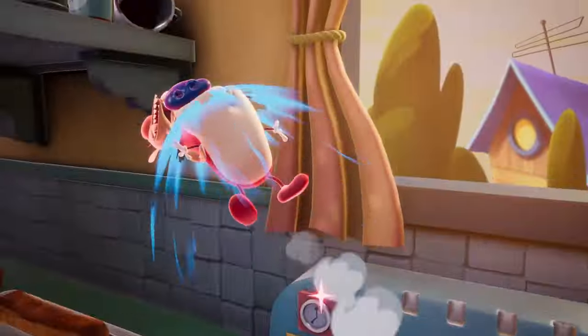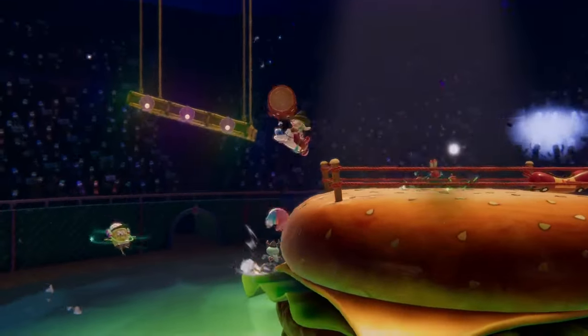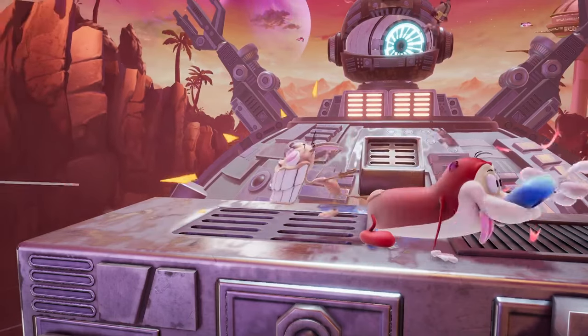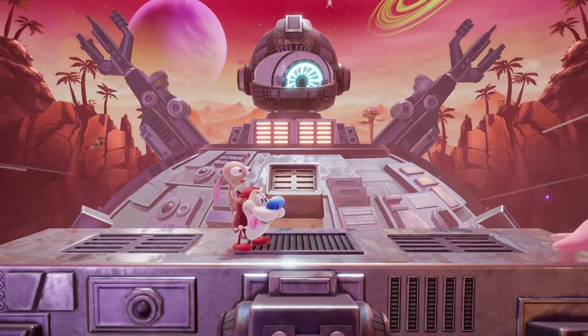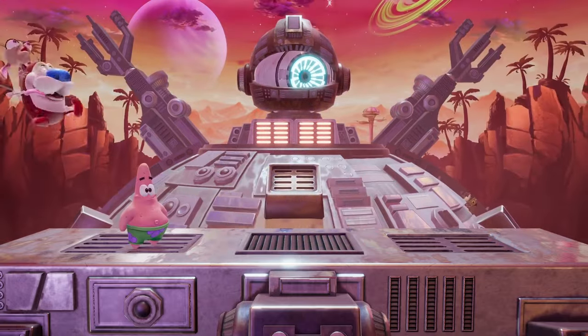While Ren and Stimpy don't necessarily have the best speed or power, they have plenty of ways to get themselves out of danger and create chaos on the battlefield. Also, during some moves, like their light down or forward attacks, both Ren and Stimpy are capable of hitting their opponents with different knockback angles and power. In general, during these types of attacks, Ren will knock opponents away a bit harder, while Stimpy keeps opponents closer and positions them better for combos.